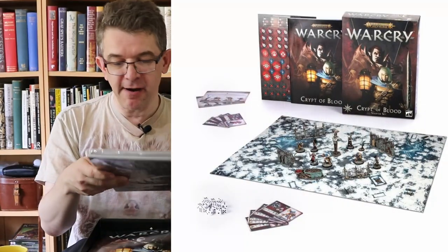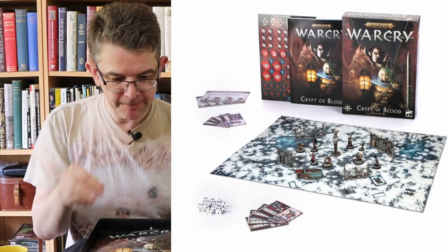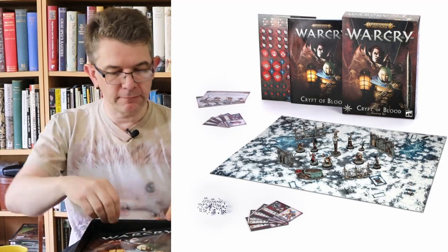On top of the box we have a book — a book of words, things with maps and cards in it. There's also a sealed bag, which is nice — they do this to protect the contents from all the sprue and bits in there.